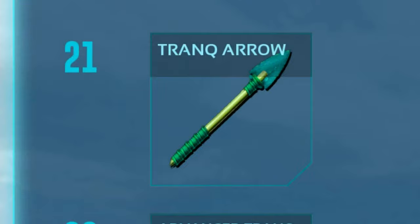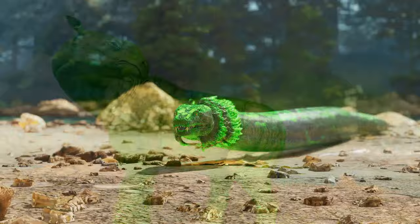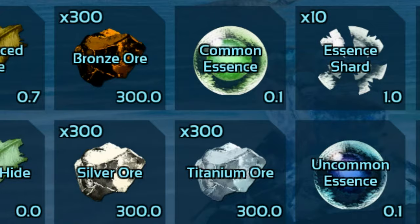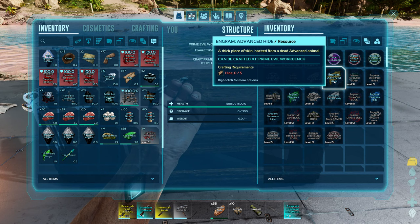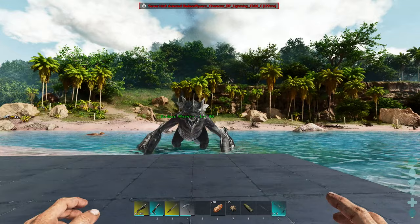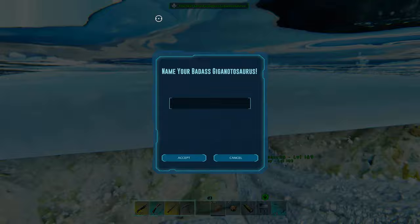Just like Vanilla Ark, you'll have to progress to higher tiers of Trank Arrows, Narcotics, and more, to tame more powerful creatures, with the goal of taking down the wide variety of bosses included in the mod. The mod also adds a wide variety of new resources which play a vital role in your progression, where you have to hunt, harvest, thrive, and survive to obtain them. When using the Prime Evil Workbench, these resources are used to craft summoning engrams, where you can either summon tameable creatures like the Badass Wyvern, or any of the many bosses included in the mod.